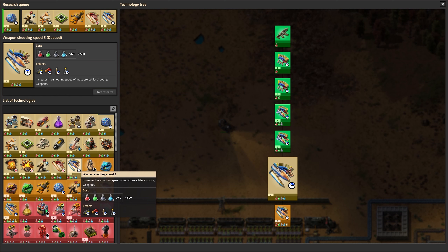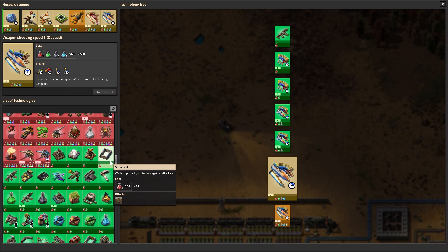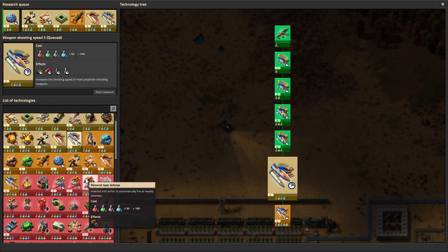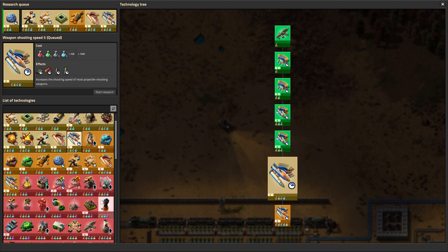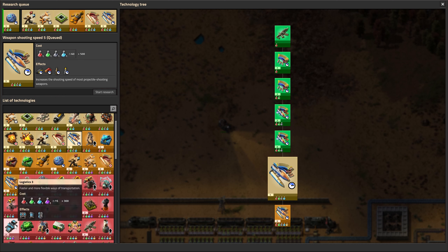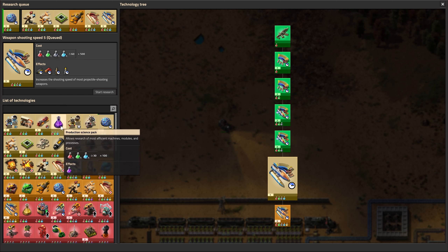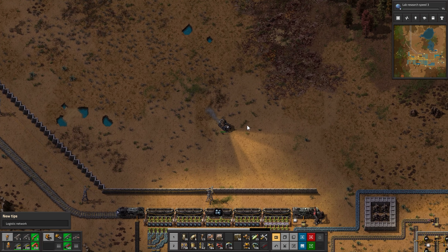Are these infinite upgrades? Oh, there's level six — maybe not. There's even another armor: Power Armor MK2 with a huge equipment grid and inventory size bonus. That takes yellow science, so that's further down the line. Blue belt stuff — Logistics 3. I have red belts, and these are even faster. That takes purple science. Well, that's not that far away. We got our research queue full there, so that's good.